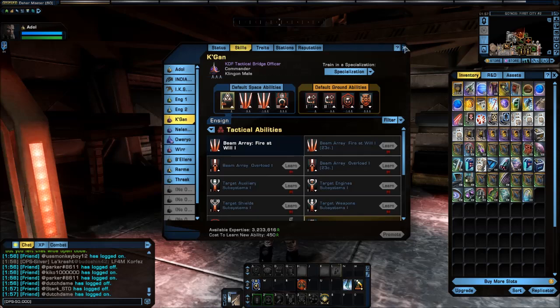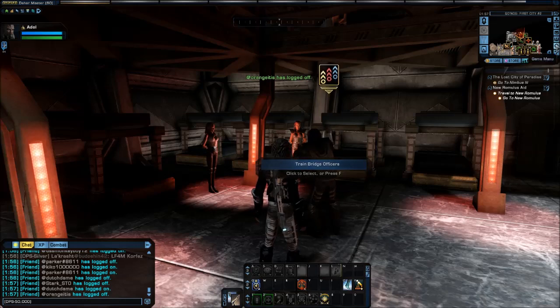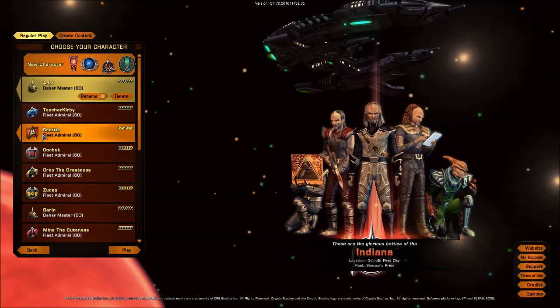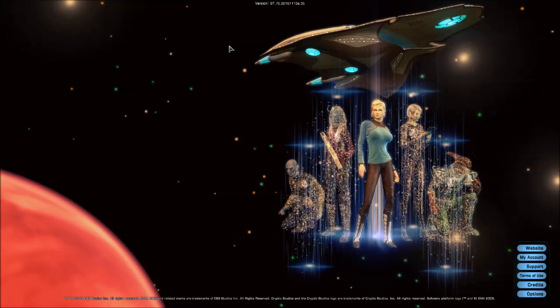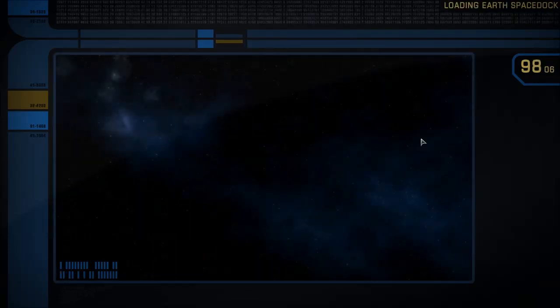So now you know where to do it on the Klingon side. Let me show you where to go if you are a Federation character. Federation characters — I think this one's on Earth Space Dock. Hey, look at that — Earth Space Dock!